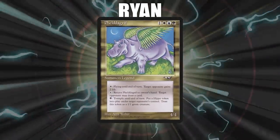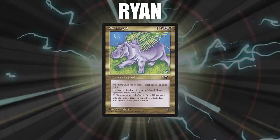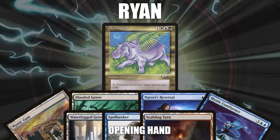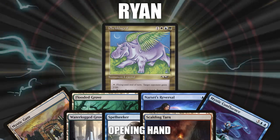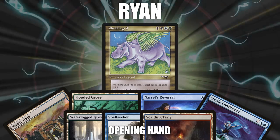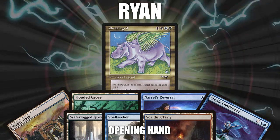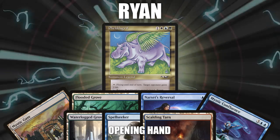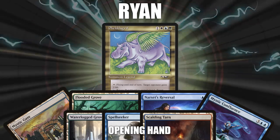First, we have Ryan, piloting Fel de Griff. This deck, named Hippo Hulk, is a Shuffle Hulk variant using a very creative line to combo off for the win by giving your opponents infinite hippos and killing them. This deck was submitted by one of our Patreons — in fact, our very first Patreon — and we cannot thank him and all of our Patreons enough for their support.